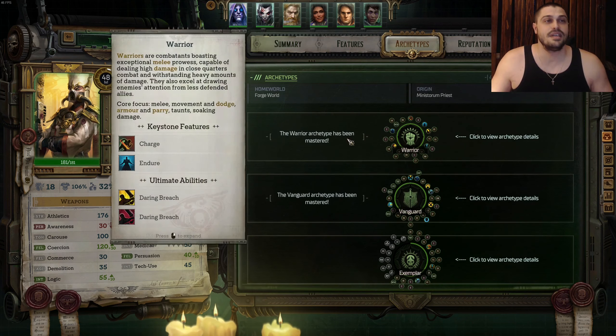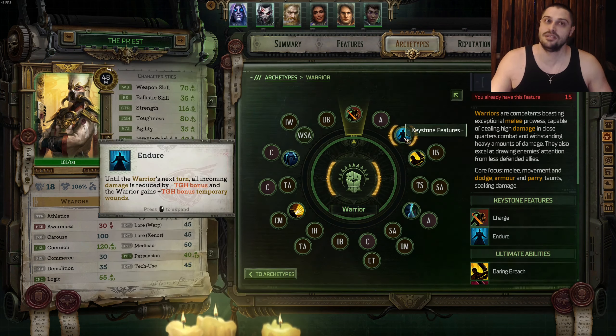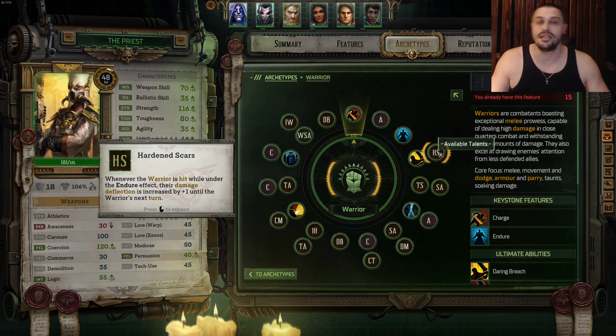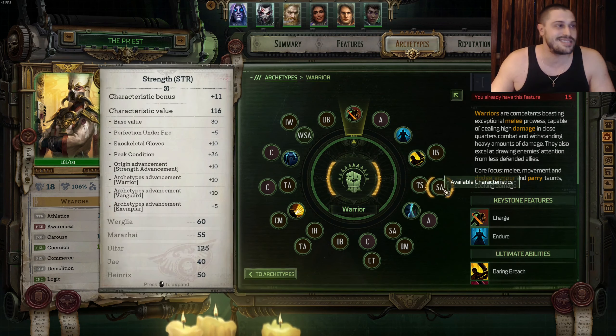The very first archetype will be a Warrior, where we get Charge. On the next level we get Athletics, then we go into Endure, then into Daring Breach Ulti. The first talent we're going to pick is Hardened Scars, then Thick Skin on the next — bulky talents, tanky talents non-stop.